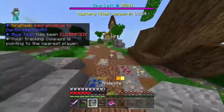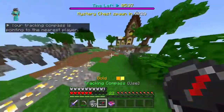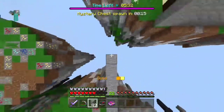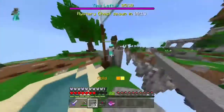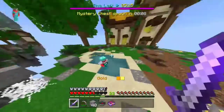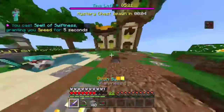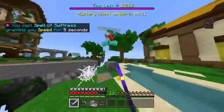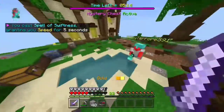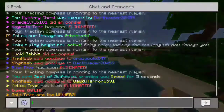Last team. My last team is over here — you can see from my tracking compass. If you're gonna use a tracking compass, try to right-click it every now and then because it's not always correct — right-clicking it basically refreshes it. This guy is building a giant wall in front of his base. I'm gonna use swiftness. And there you go — GG.